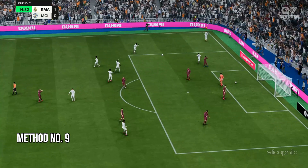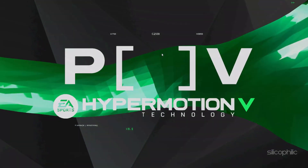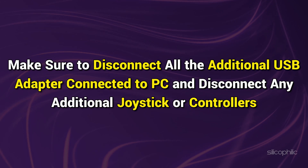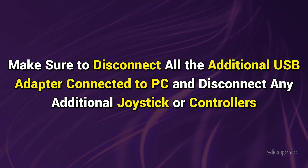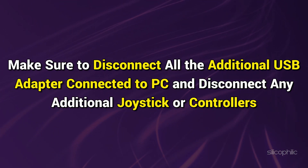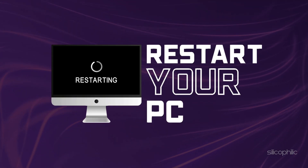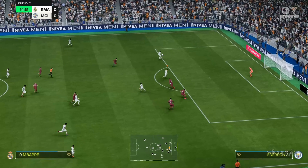Method 9: Disconnect External Devices. Disconnect any external devices like HOTAS, pedals, racing wheel, or Razer Tartarus. Make sure to disconnect all additional USB adapters connected to your PC and any additional joysticks or controllers. Once done, restart the PC, then launch the game and check.